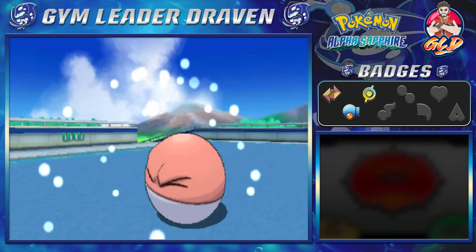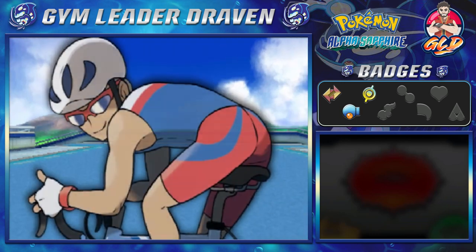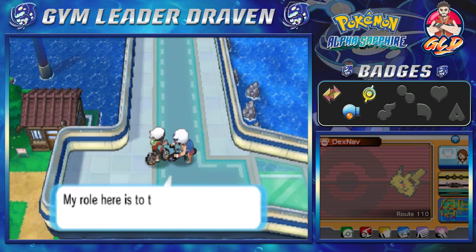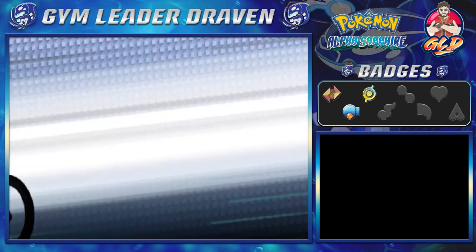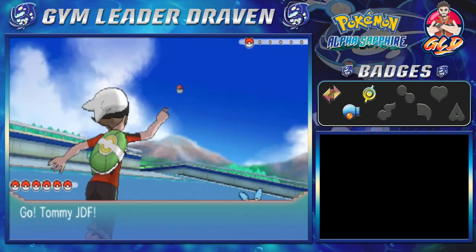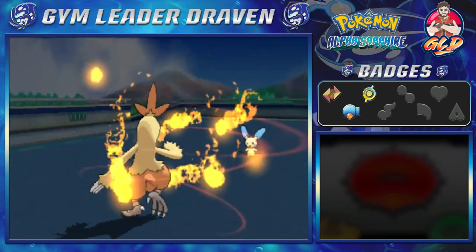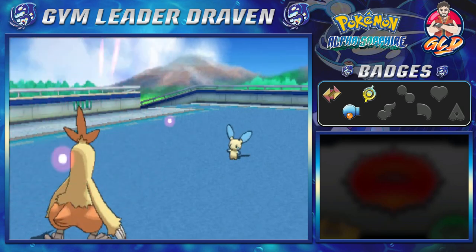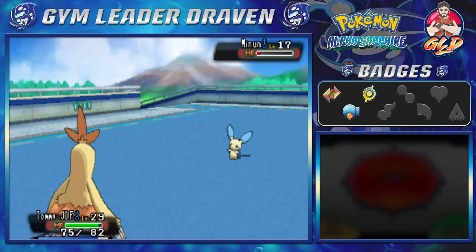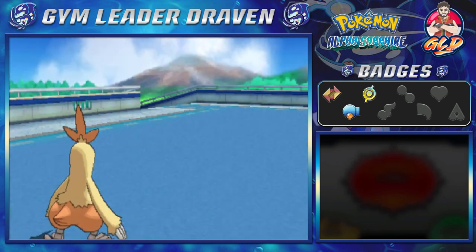Voltorb is defeated, and we're getting some more points. Minun isn't doing a single thing and grows to level 23 — we have a very even team. Let's see, there's trainer number four or five — taking on Triathlete Dolfed, who is coming out with a Minun. Here's Tommy JDF with Flame Charge, and wow, it still survived! But we don't get paralyzed — thank you! And there you go, Minun defeated, and Tommy JDF hits level 30!